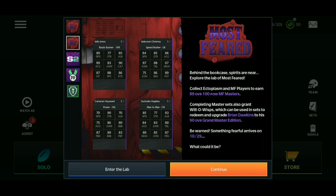Behind the bookcase, spirits are near — explore the lab of Most Feared. A little riddle right there. Collect ectoplasm, which is a really big key in this promo, and Most Feared players to earn 89 overall 100-power Most Feared Masters. Completing master sets also grants Will-o'-Wisp, which will help you get Brian Dawkins, the 90 overall master.